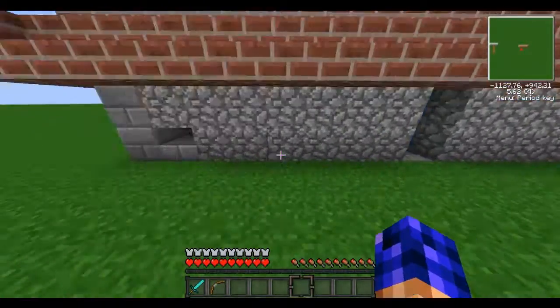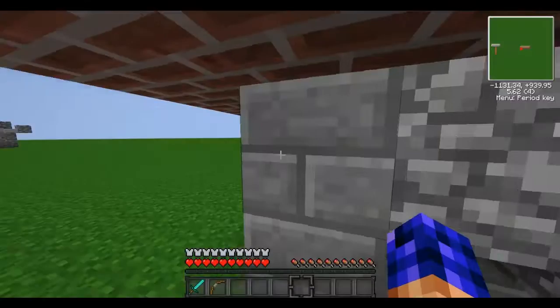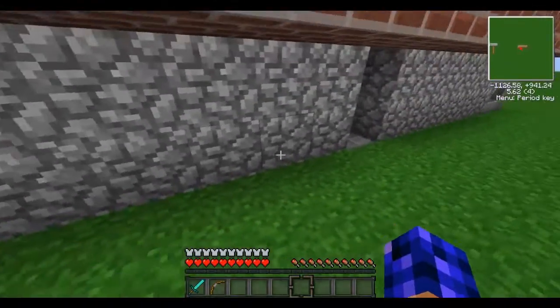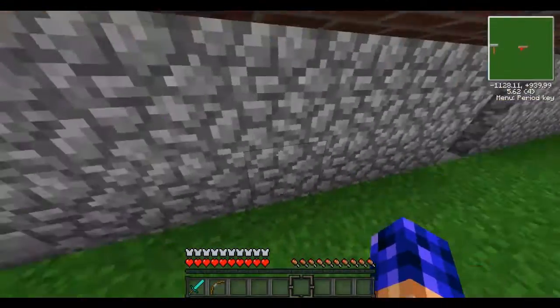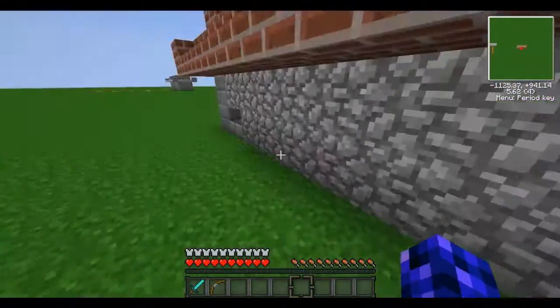Alright guys, I'm back. As you can tell, I took out these stone brick blocks from right there and changed them to cobblestone. And this part used to be cobblestone, now it's stone brick. It was just one cobblestone going across the whole thing and then the stone brick right there, so I thought that looked kind of ugly. I did that on the other side too.